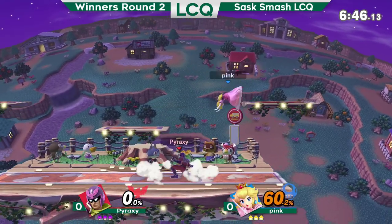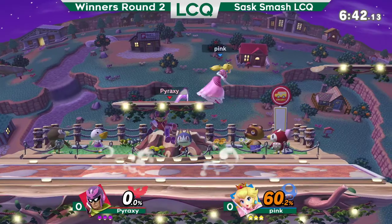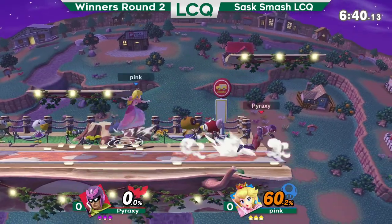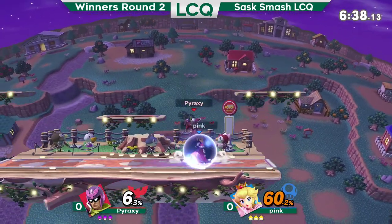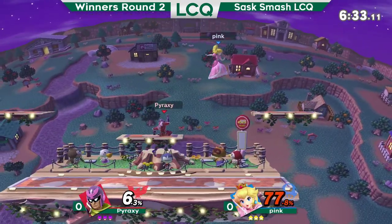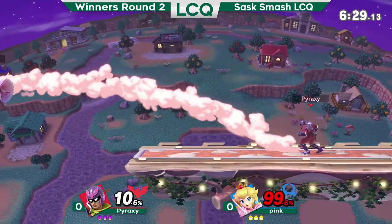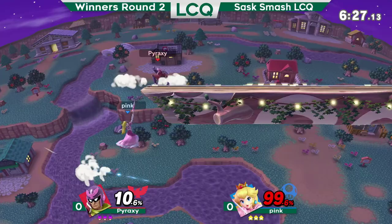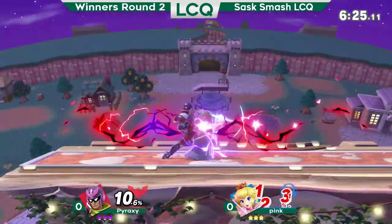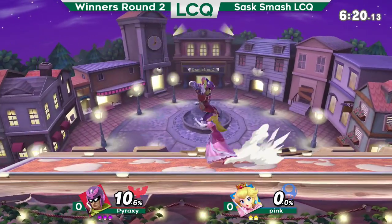I don't know how good he is online, but he seems to be going in on Pink right now. Pink, you have to even get a hit on him. Oh, that down stance — and the knee on the punish. Pyraxy takes the first stock only taking 10%.